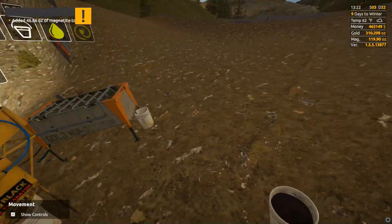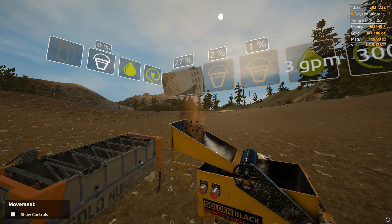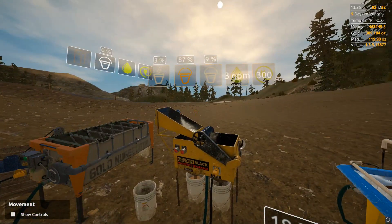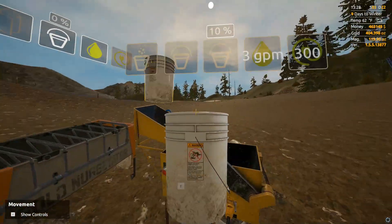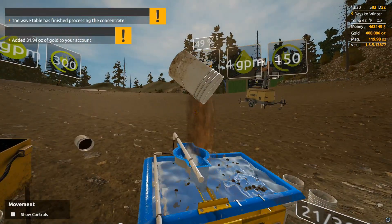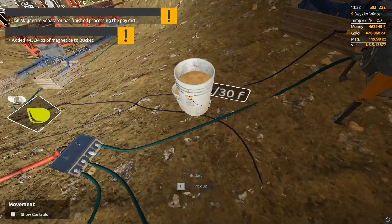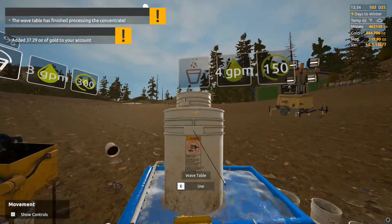Another thing we're doing today is hooking up the magnetite trailer and bringing it back home. We don't need it at the facility anymore. We're going to keep it here and once it's full we'll take it and dump and sell it all at once — no more running buckets back and forth. We've got all the upgrades done now so there's no need for that. It shouldn't take long to fill it up — probably before winter we should have a full trailer, or very close to it. I can pop out three clean outs a day no problem.